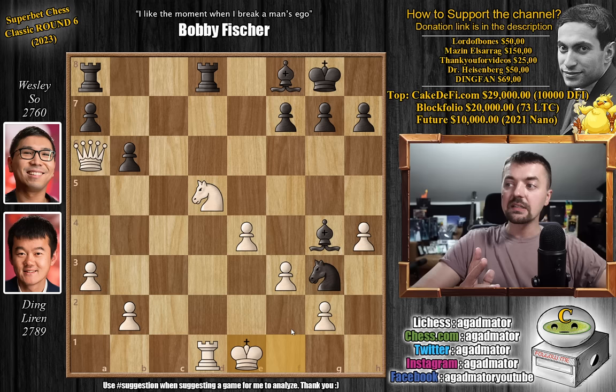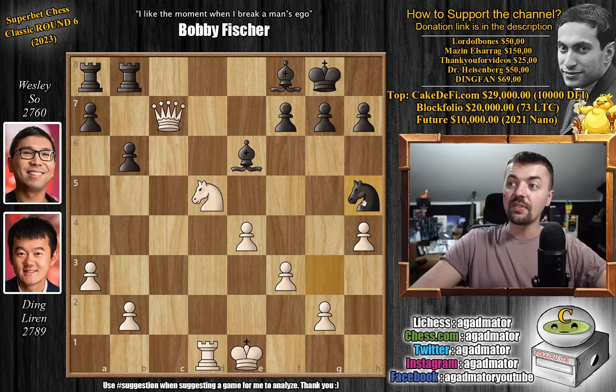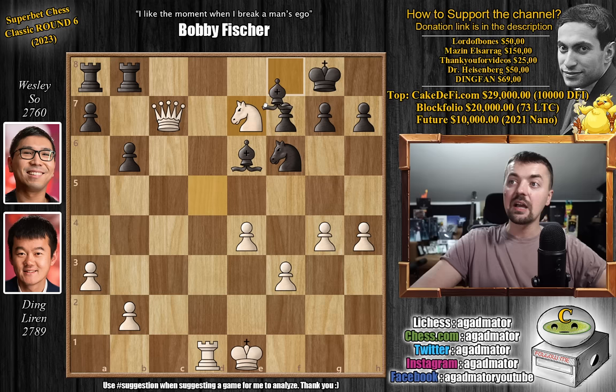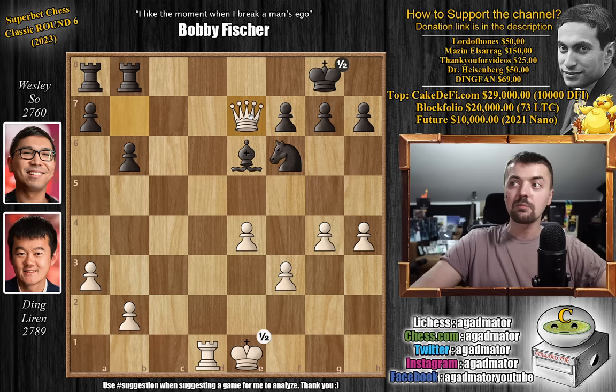Wesley is better here. Situation on the clock: 6 minutes for Ding, 10 minutes for Wesley. We have bishop back to e6 and queen to b7. Ding does not want to allow Wesley's rook to get away from the back rank as the rook on a8 would be hanging. Rook chases away the queen, queen to c7. And now knight to h5, pawn to g4 by Ding, knight to f6, knight to e7 check, and bishop captures on e7, queen captures on e7. Rook to e8 chasing away the queen, queen to b7, rook e to b8 again attacking the queen, queen to e7, rook to e8, and queen to b7. After rook e to b8 and queen to e7, it was on move 40, upon reaching time control, that the players agreed to a draw.